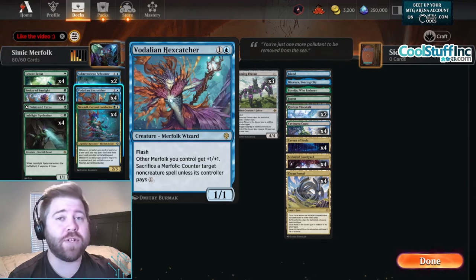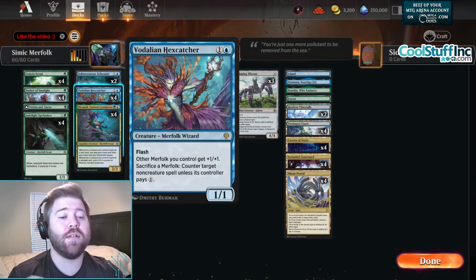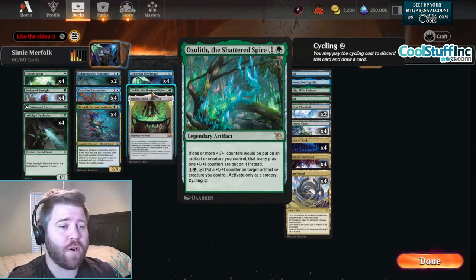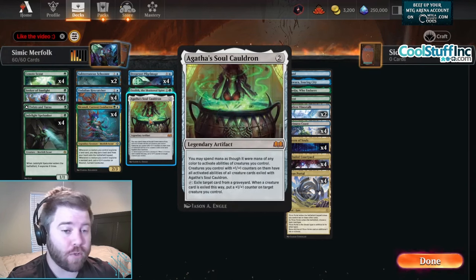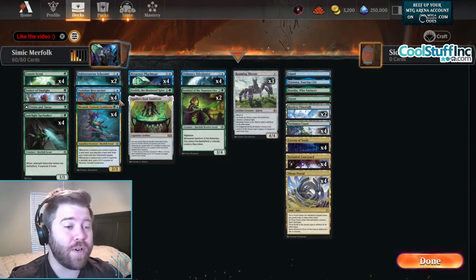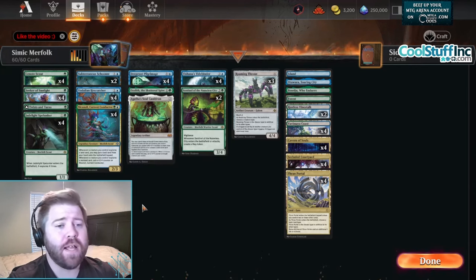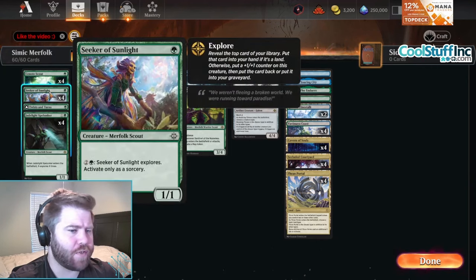Vodalian Hex Catcher came out in Dominaria United but it's super good - it's a merfolk wizard with flash, other merfolk get plus one plus one, and you can sack a merfolk to counter a non-creature spell unless the controller pays one. We have Ozoleth the Shattered Spire - whenever our creatures explore a non-land card it gets an additional counter. We also have Agatha's Soul Cauldron to put counters on our things, and it makes every creature have Vodalian Hex Catcher's ability, which is really strong.